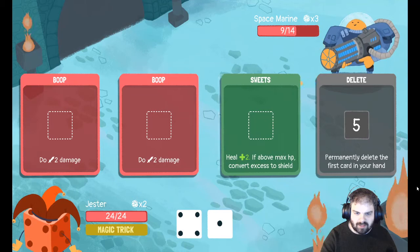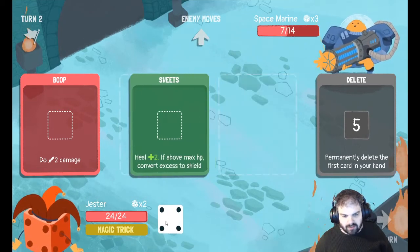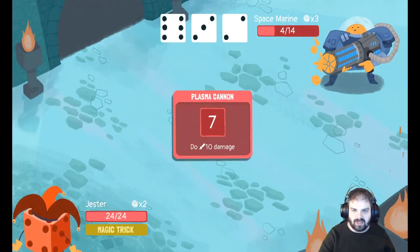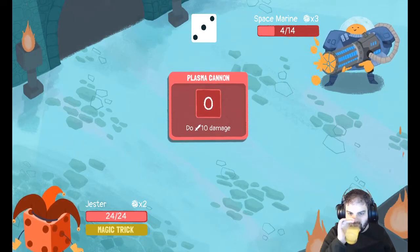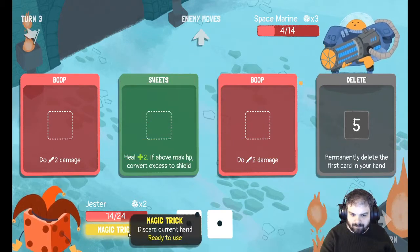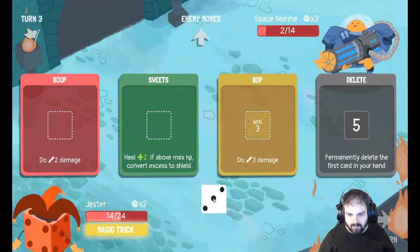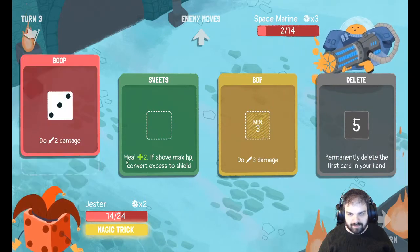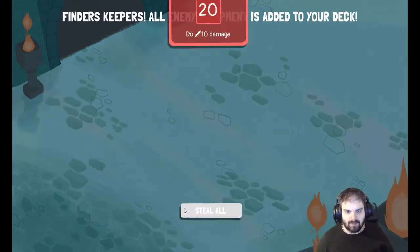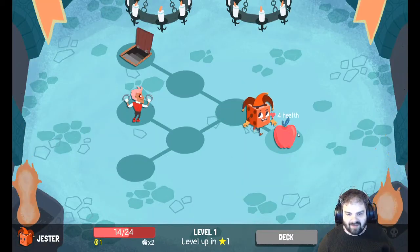That's kind of scary — I'm definitely going to take some damage next turn. All I can do really is do two damage here. There we go, I've got him down to four, but he's going to do ten damage to me. Pretty painful, but I can finish him off by doing four damage there. So there we go, and now I get to take his plasma cannon — I don't get a choice, I have to take it.